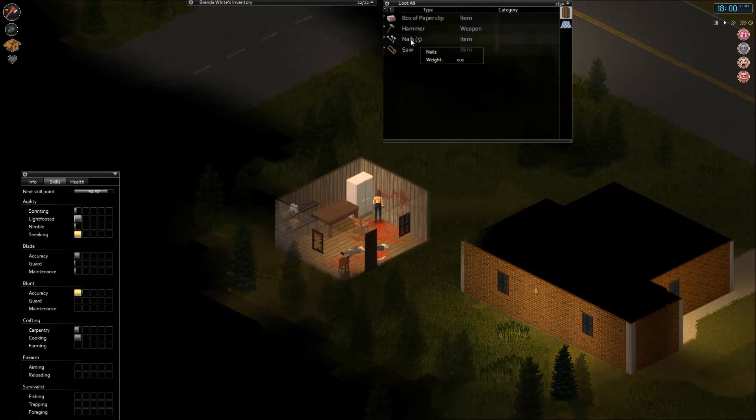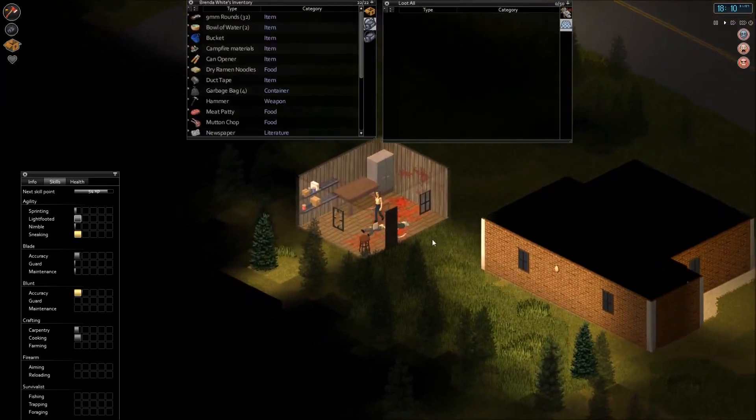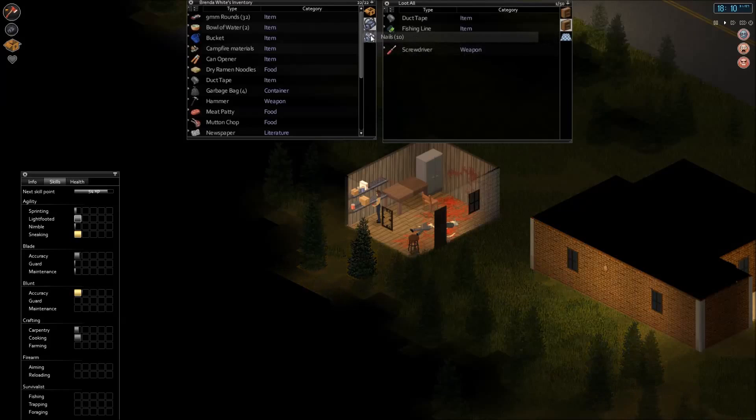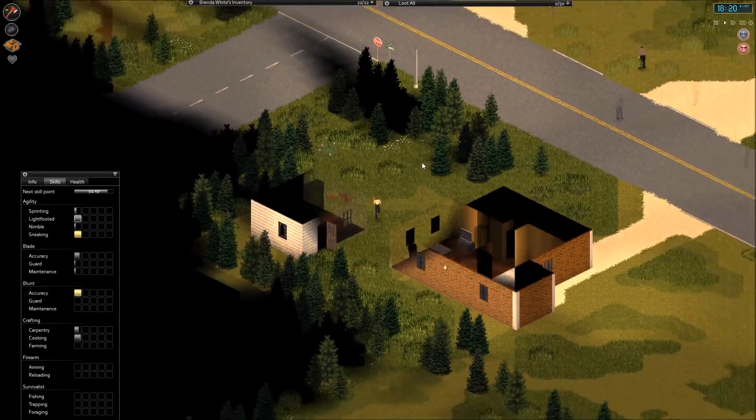I hope there is something awesome. Yes — we got more nails, a box of paper clips, and there is a hammer and saw. We already have a hammer and saw, so not going to take those. More nails and fishing line — cool, why not? This is really great. We are getting more nails now. Going to keep searching.